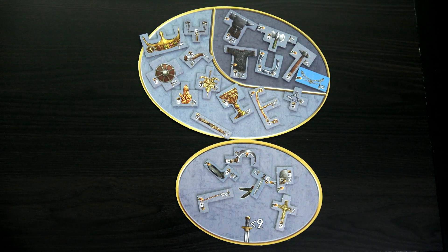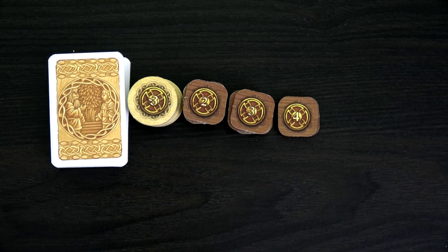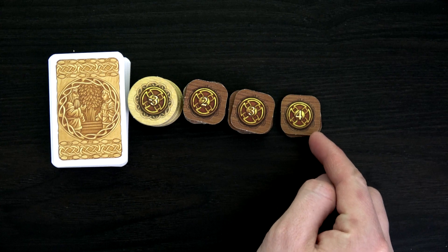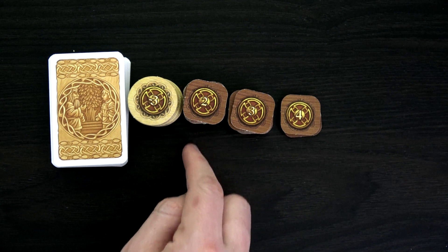We also have new victory point tokens from the expansion. It used to be that when you played an occupation card you'd get victory points or an ability, or they'd do nothing. But now you can always discard an occupation card when you'd play it and gain the rightmost victory point token. The first two played will gain us four victory points each, then any more will give us three until that pile is exhausted, and then down to two.